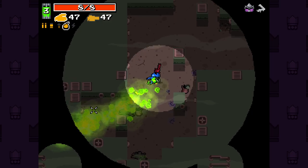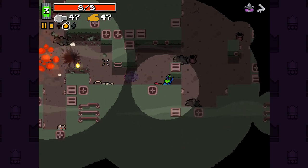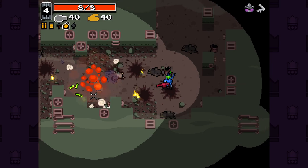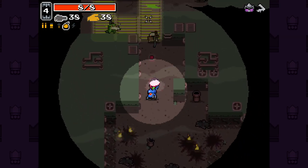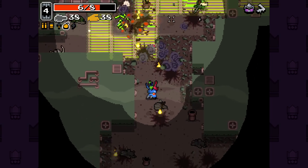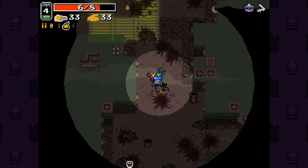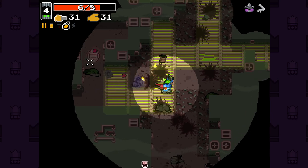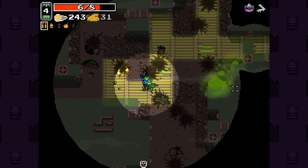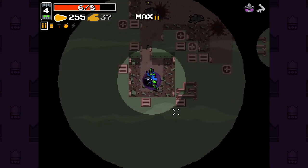Remember that there's gonna be enemies here that poison won't really do a great job on - in fact, there's a lot of areas around here where it doesn't do a great job. Where's our sewer grit? Toxic Assault Rifle - we're going full toxicity, full toxic build, why not?